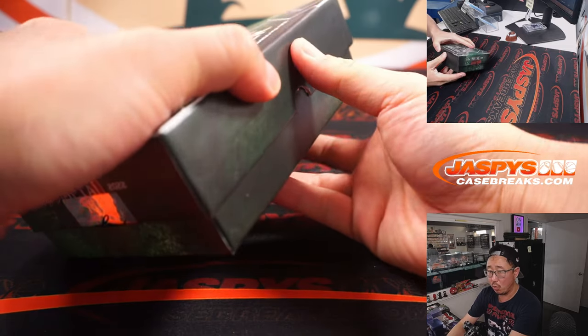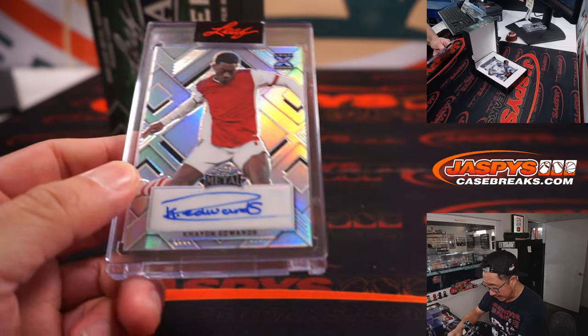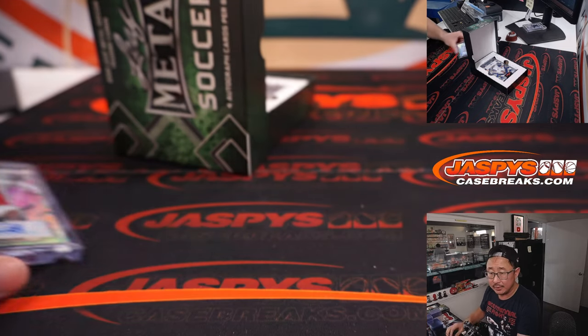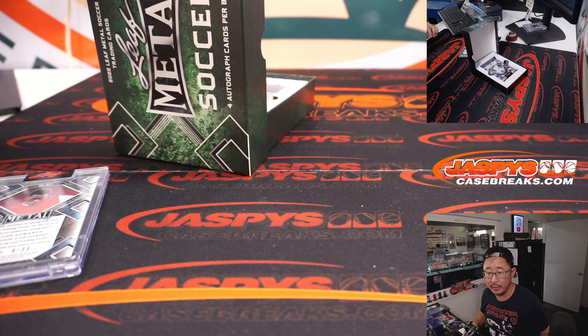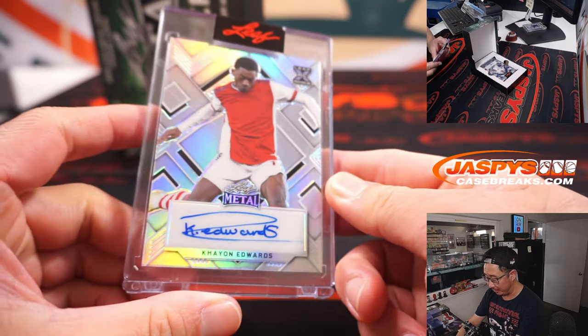We'll type in the hits in the order they are pulled. All right, so the first one is Keon Edwards, numbered six out of 35. I'm not familiar with this particular player — 19-year-old kid, part of Arsenal's under-21. Maybe one to hold on to and keep an eye out for.